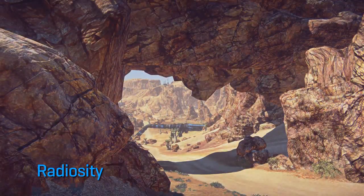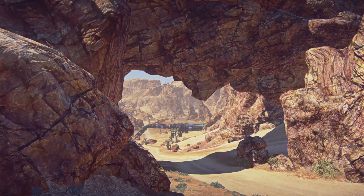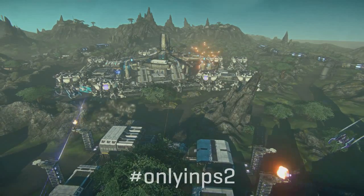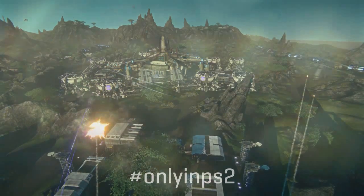Bounced light from the road illuminates the shadowed rocks in this scene. The sunlight dims as the clouds pass in front of the sun. That concludes our brief demonstration of Forgelight. Hope you enjoyed it and I hope to see you on Araxxus.